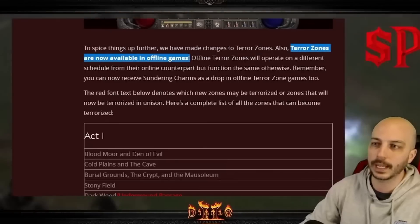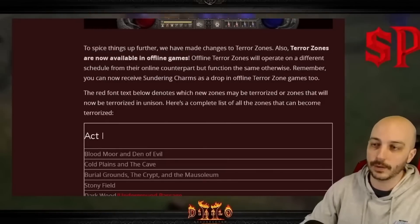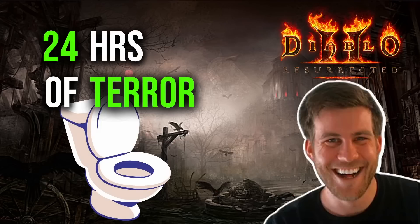Terror zones are now available in offline games — I do not like either one of those, so that's disappointing to me. Sweet Phil doesn't approve. It opens up more options for magic find run content. I can already see Regular Smuck's next video: 'Oh, I just did 24 hours of terror zones without using the toilet.' I'm just kidding, Regular Smuck — you're pretty cool and I watch all your videos.